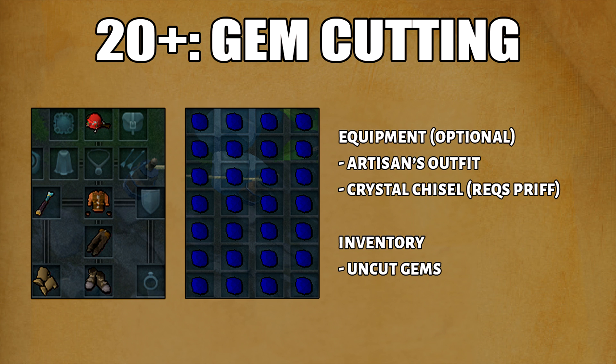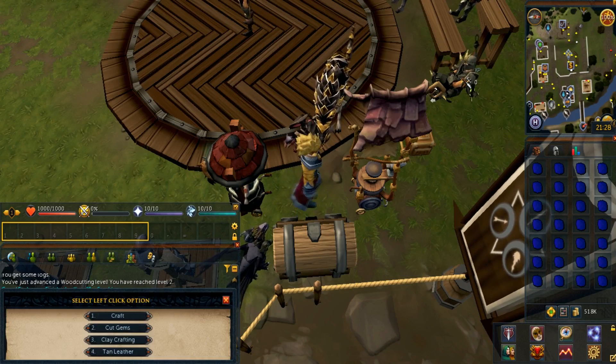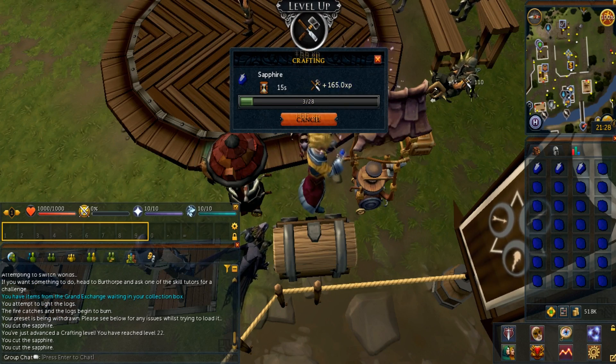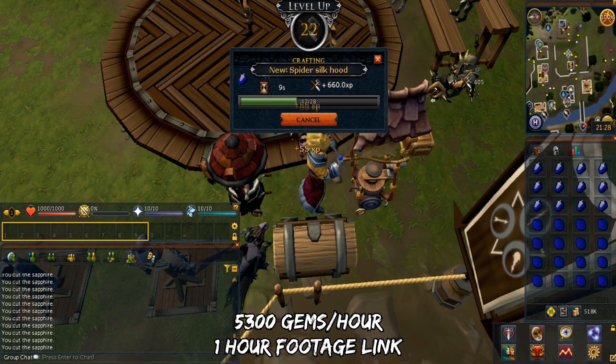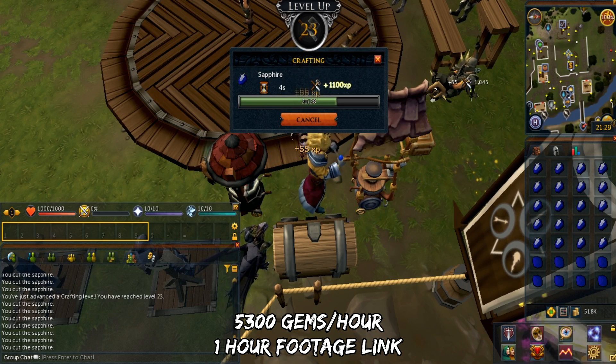The first set of methods I'll talk about are the fast but expensive methods. From level 20 onwards, you'll be cutting gems. This is the absolute fastest way to train crafting. If you do have the crystal chisel, this will save you even more money. You have to have a full inventory of uncut gems. I suggest you configure the portable crafter left click option in order to cut the gems, and just follow the preset quick loading strategy. The amount of gems you can cut per hour is 5,300. I do have one hour footage of this and I will leave that link in the description.